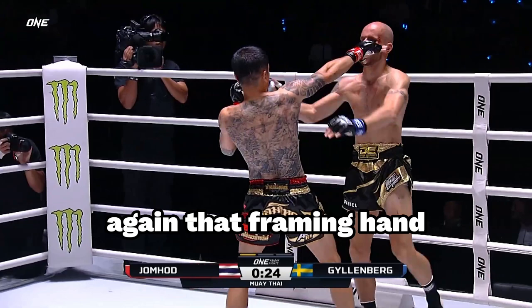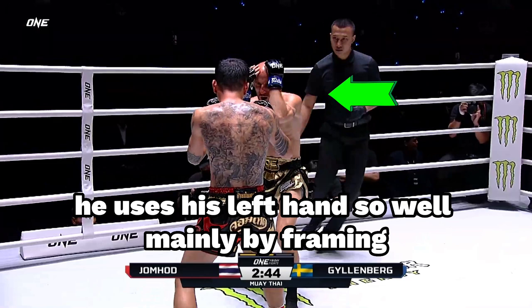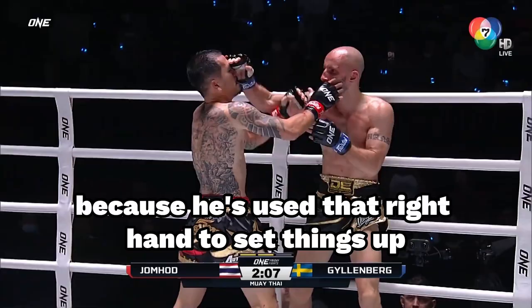He uses his left hand so well, mainly by framing. You can see Daniel twitching, and then he goes for the body, jabbing to the head, jabbing to the head, boom to the body. He unleashes with that left hand, loading it up, because he's used that right hand to set things up.